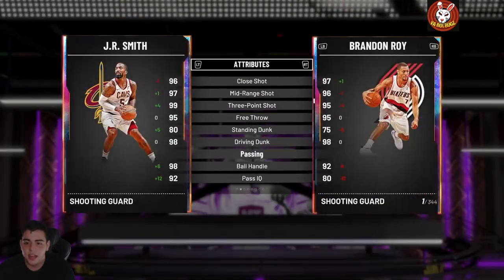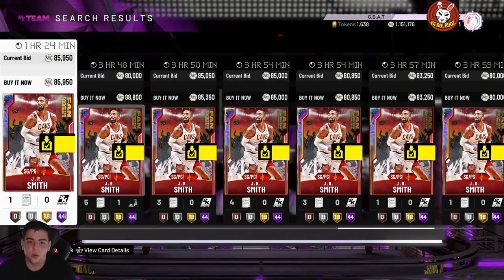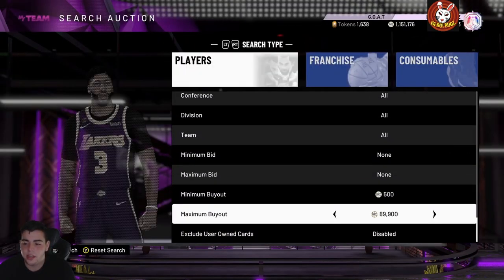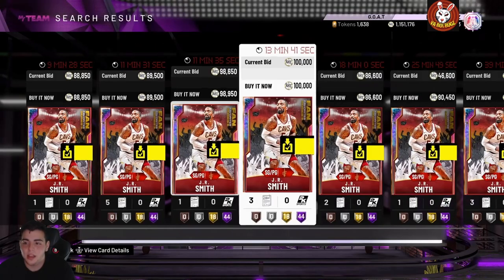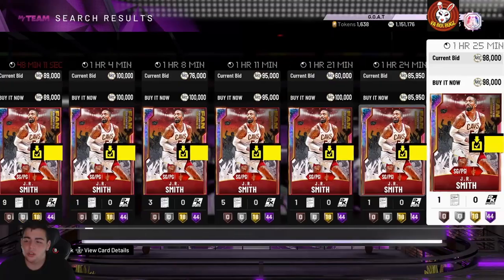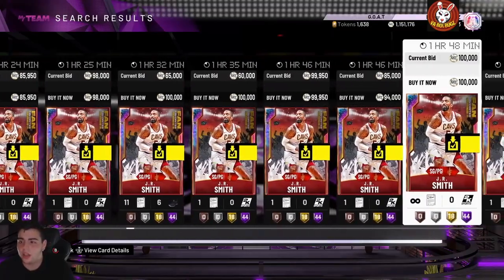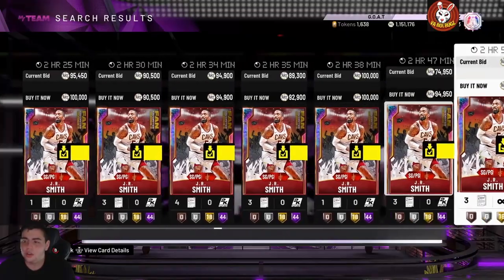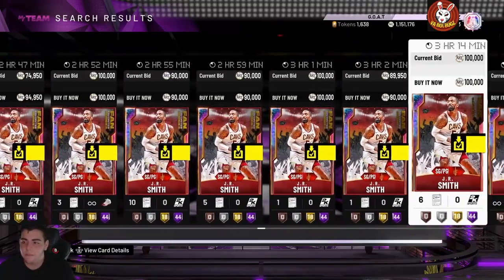I have JR Smith in my squad — one thing you want to look for is a fully evolved JR Smith. If you can get him for 100,000 MT, that is a huge W. This card is very, very good. Also, since some of these opals are kind of flooded with these new super packs, I'd 110% recommend bidding on opals — that's one way to snipe and make a lot of MT.